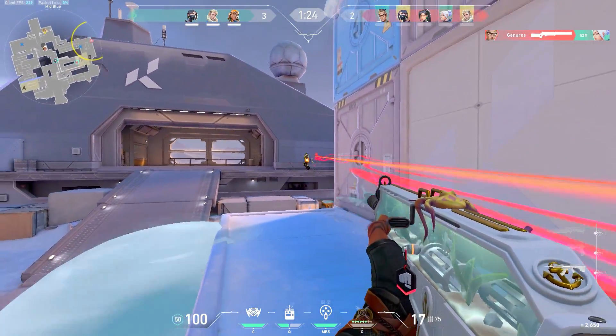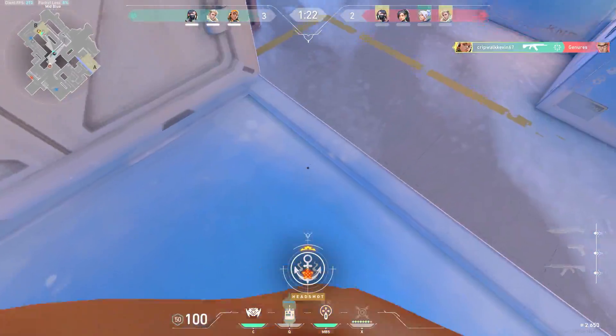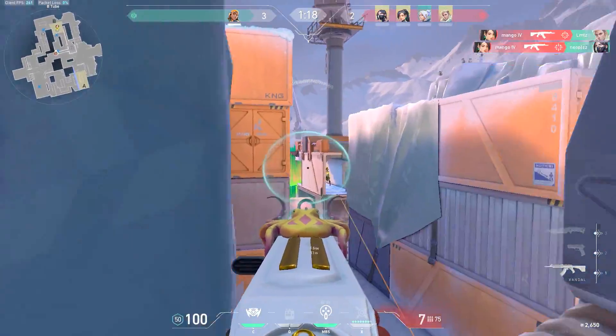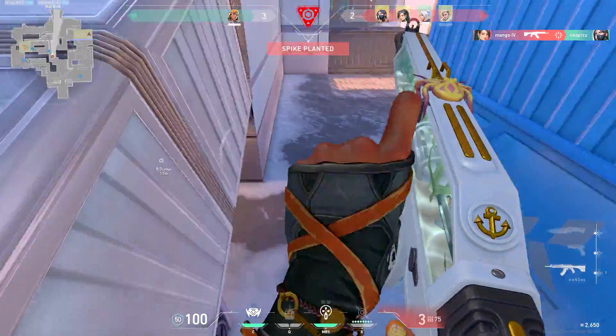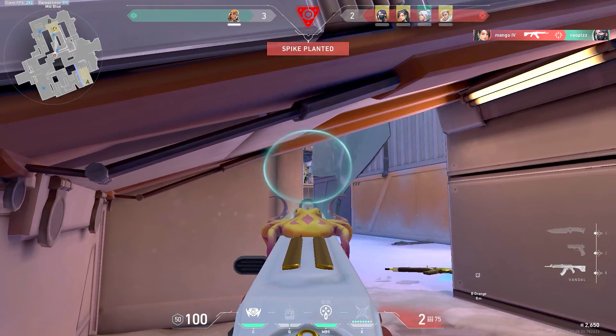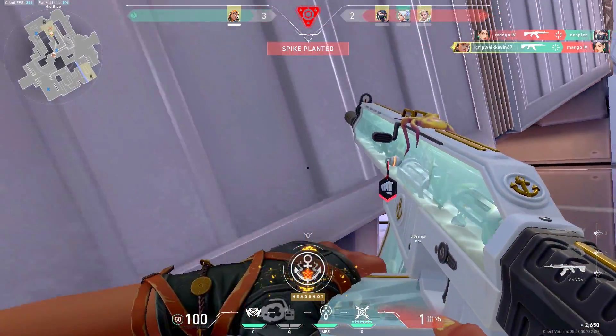To start things off, I trade my teammate here, who falls to the guy who's doing his best killjoy turret impression. I quickly satchel on top of Tube to attempt to help my Viper fight, since going off my teammate's callouts, the enemy is getting really aggressive. I know where they are, so I quickly peek before his teammate can get in a position to help him, and as soon as I kill him, I instantly move out so I don't get traded.